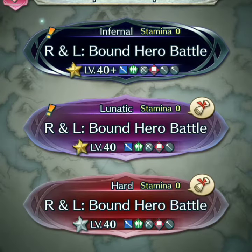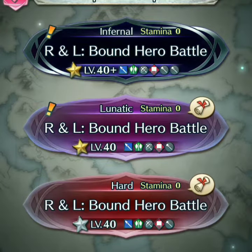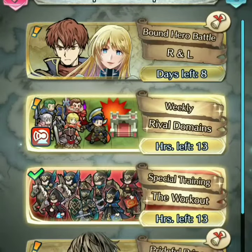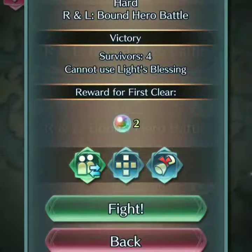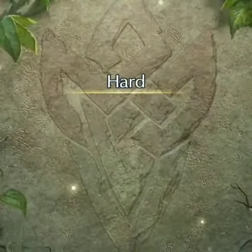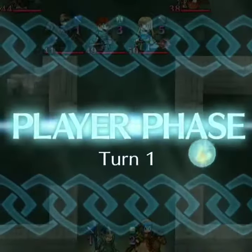Hello guys, this is NateSun here, and today there seems to be a little glitch and I'm gonna show you how to do it. So what you want to do is go to the bound hero battles, go with Raven, pick whatever mode you want, put fight, and then let it load.